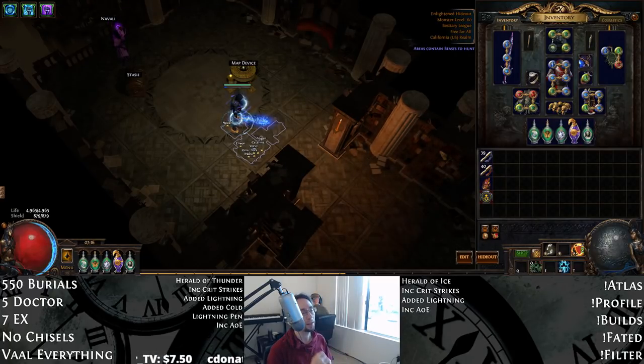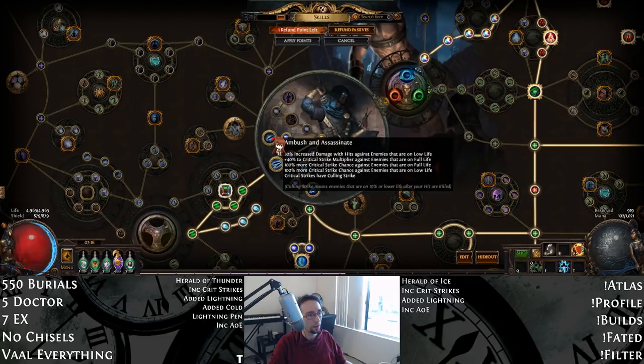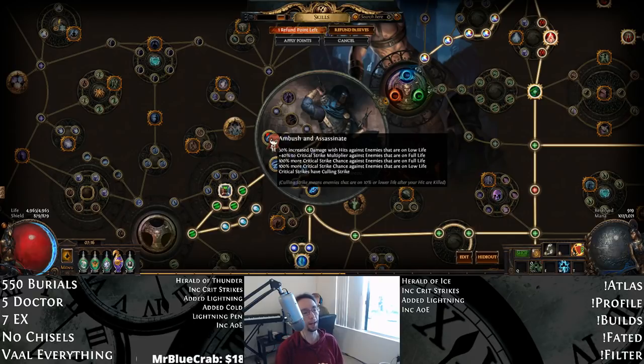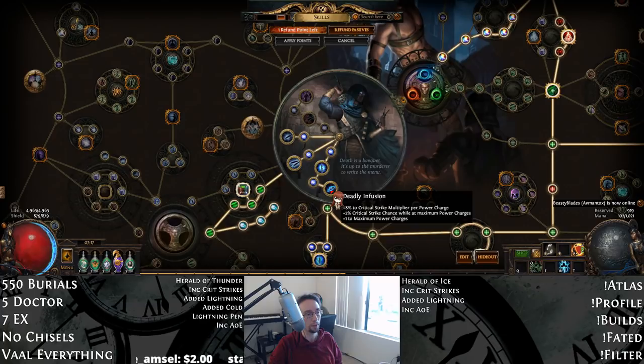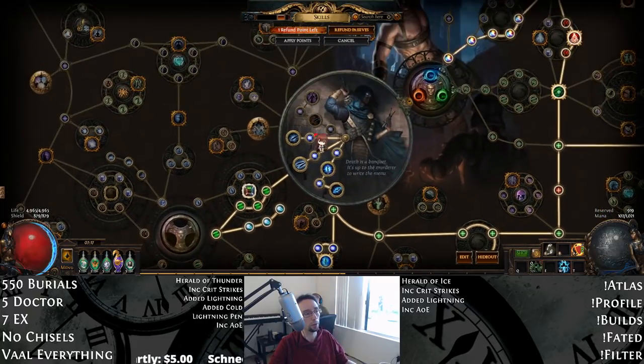Now we'll go over the Ascendancy and Skill Tree. It is super vital that you take Ambush and Assassinate before you take Opportunistic. Opportunistic looks really good on paper for movement speed and damage against rares, and we do struggle with single target — but Ambush and Assassinate is vital to our engine for the Heralds to chain, giving higher crit chance on full-life and low-life enemies. Take this in Merc Lab and then Uber. The full order is: Unstable Infusion, Deadly Infusion, Ambush and Assassinate, then Opportunistic. The build will not feel good without that.